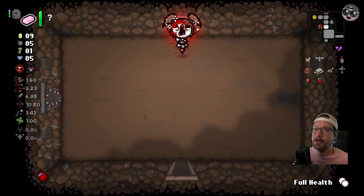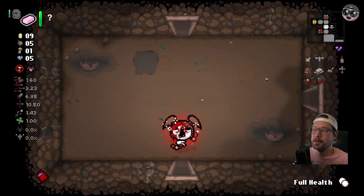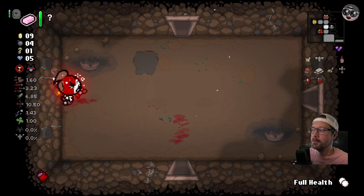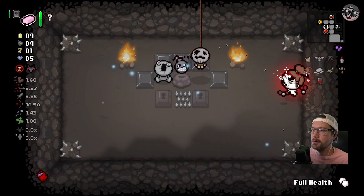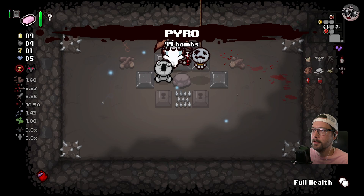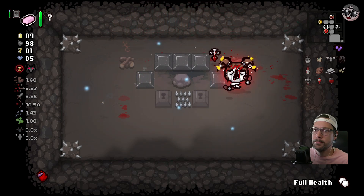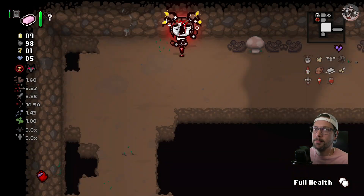Now the problem is we don't have anything to erase. Looks like we already tried a bomb there. Could we try a bomb here? All right, let's go - because we might build a race. 99 bombs? Okay. All right, we got bombs for days.